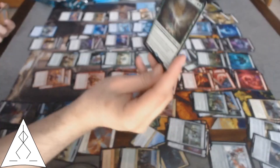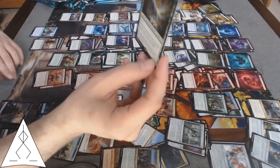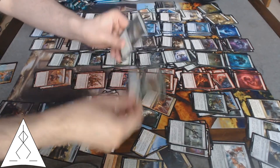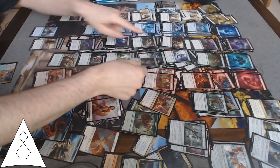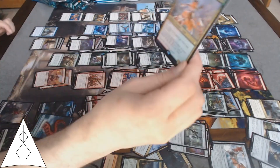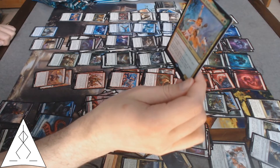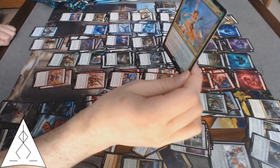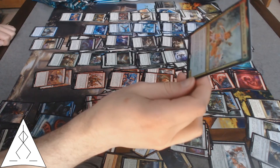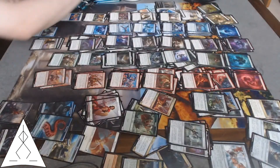Arasta of the Endless Web — another spider, and it pairs with the spider tokens. Galia of the Endless Dance — other satyrs you control get plus one plus one and haste. Attack with three or more creatures, discard a card at random and draw two. Rules looking more and more appealing by the pack.